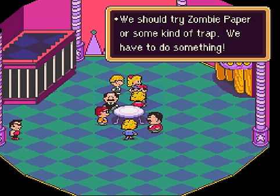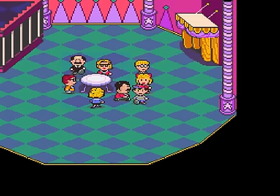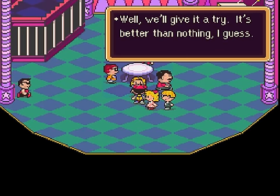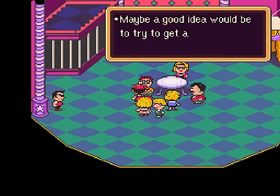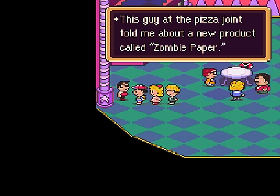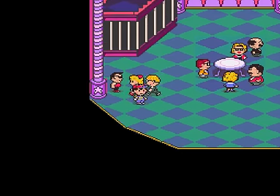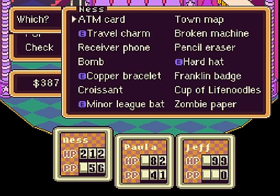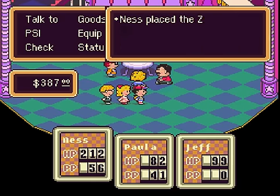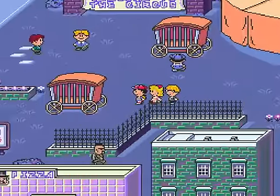We should try zombie paper or some kind of trap — we have to do something. You're going to use this tent as a trap. We'll give it a try — it's better than nothing, I guess. Maybe a good idea would be to get all the zombies into a single spot. This is my I-got-some-zombie-paper look. Time to put this zombie paper to good use. Place it on the floor and let's see if all the zombies bite. We'll have to find out, but it might take some time.